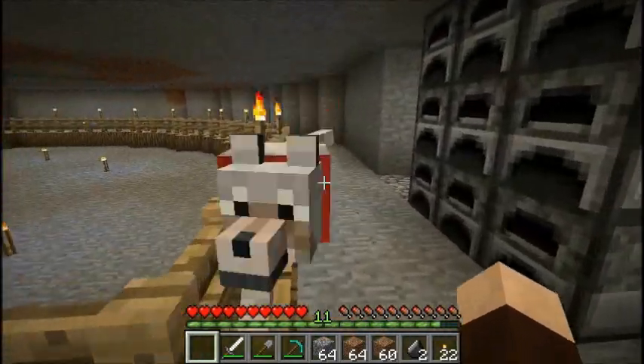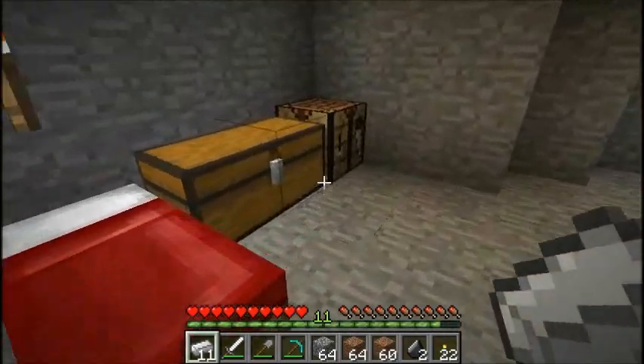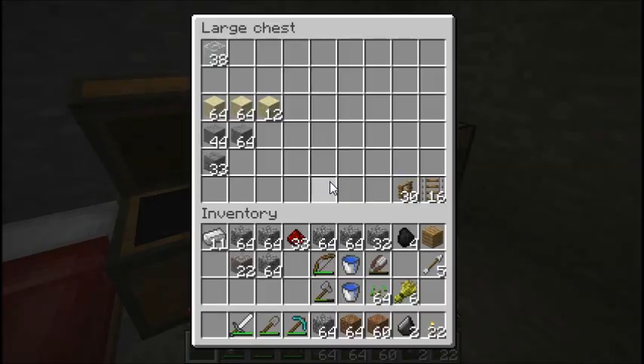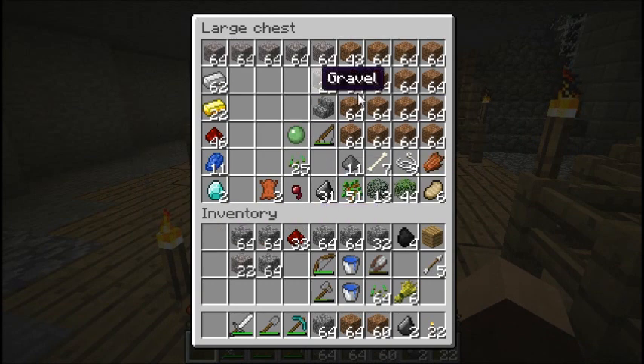We're going to bring Harrison with us and do a little bit of exploring around. Oh, I don't have any sticks. What am I doing? I don't even have any wood. That's a little bit loud in my ear. Hold on. I guess I'm not making anything because I don't have any wood.